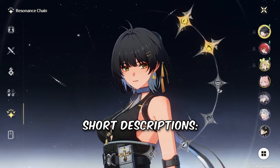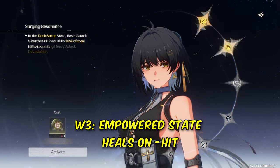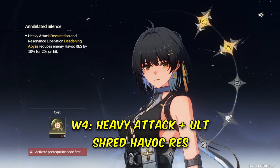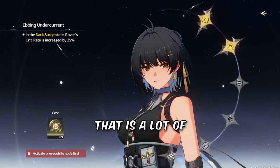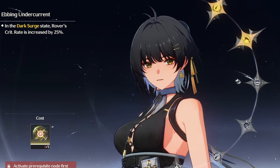Here are some short waveband descriptions: better skill damage; empowered state resets skill; empowered state heals on hit; heavy attack and ult shred Havoc resistance; stronger basic attack slam; and empowered state gives crit rate. That is a lot of empowered state buffs.